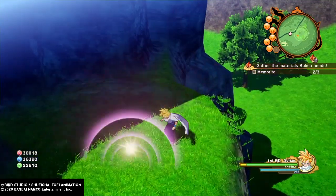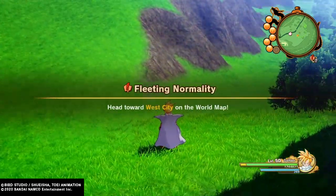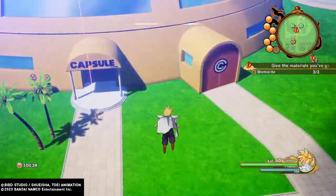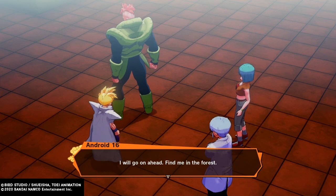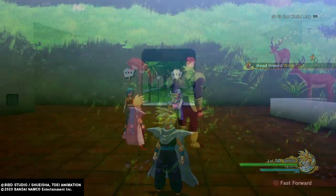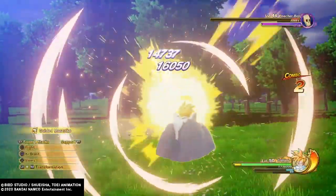After you've covered all three of the Memorites, you will then need to head back to West City, which is the location of the Capsule Corp. Head on over to the Capsule Corp and then you will need to talk to Boma again. From here, you and Android 16 will finally meet again, and you'll head toward West City to help Android 16 work out the kinks from his new Capsule Corp technology.